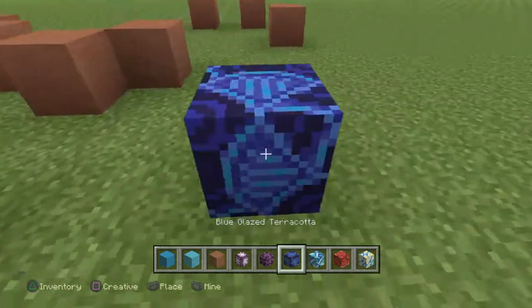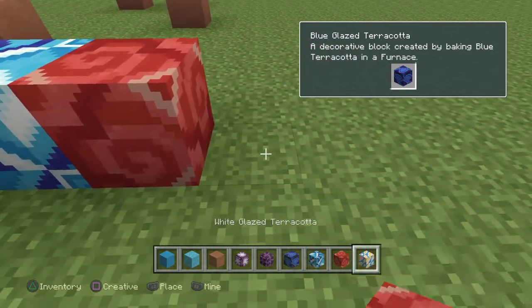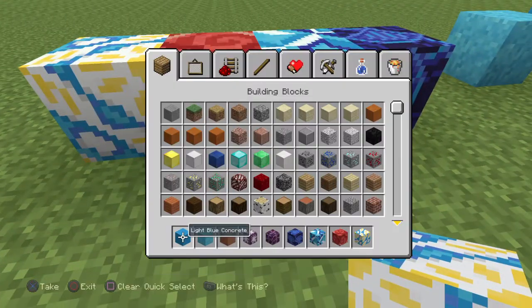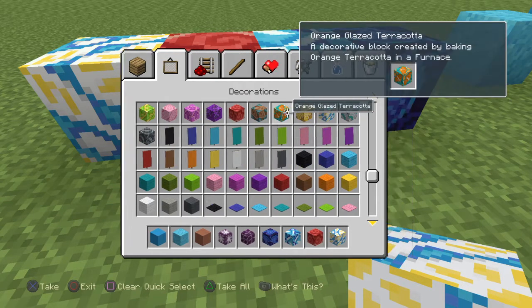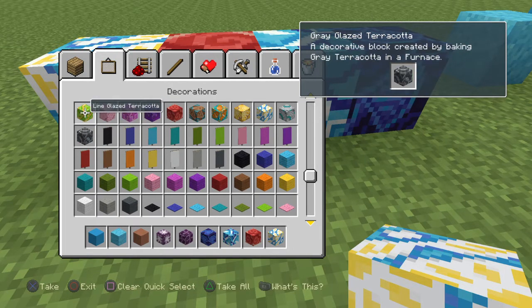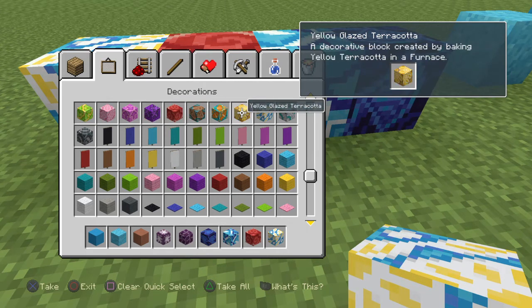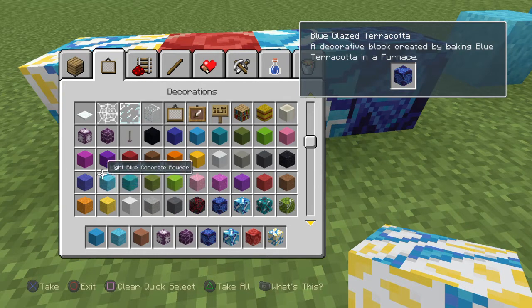Moving on, we have glazed terracotta, which looks so much cooler than just regular terracotta. And here's some of my favorites. Now, if you're building in creative, you can find this stuff right beneath concrete powder. You can find every variation of it. It looks like there's a lot of cool stuff that they added to the game — kind of for a background or visual effect to make the world pop more with better colors.